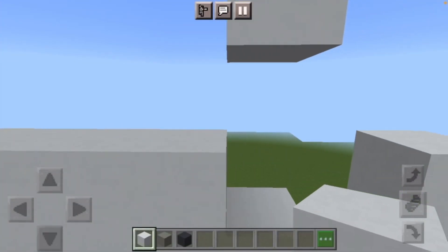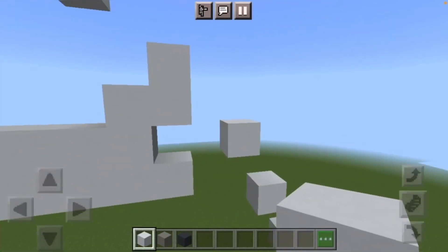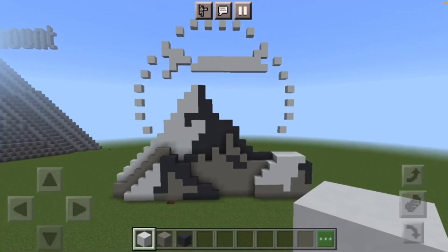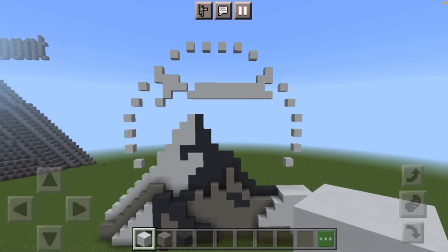Finally come to the right side, on top of the end of the row you just placed, put two white concrete like so. And that is meant to be the word Paramount — and that, guys, is the Paramount logo 100% completed.